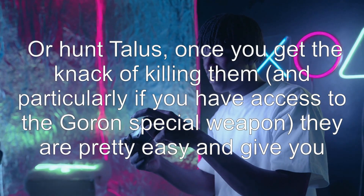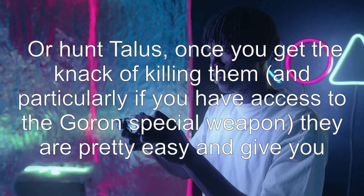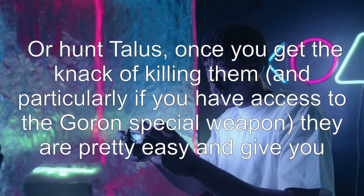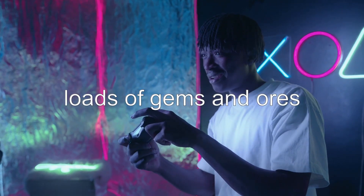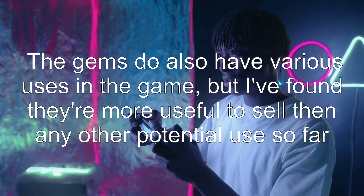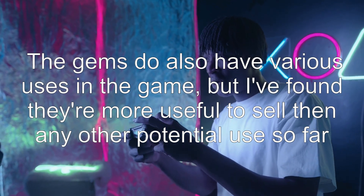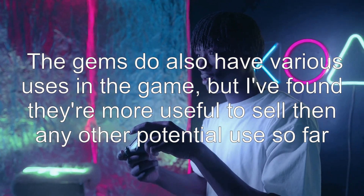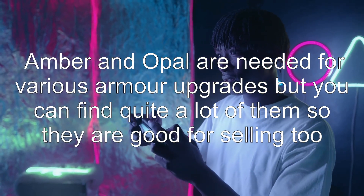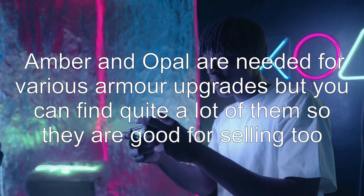Or hunt Talus. Once you get the knack of killing them, and particularly if you have access to the Goron special weapon, they are pretty easy and give you loads of gems and ores. The gems do also have various uses in the game, but I've found they're more useful to sell than any other potential use so far. Amber and opal are needed for various armor upgrades but you can find quite a lot of them, so they are good for selling too.